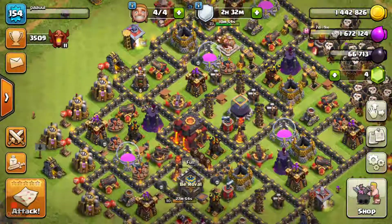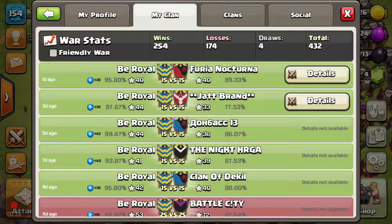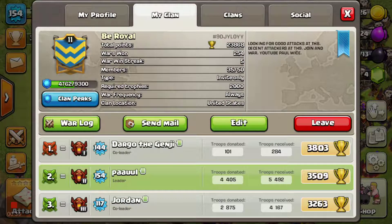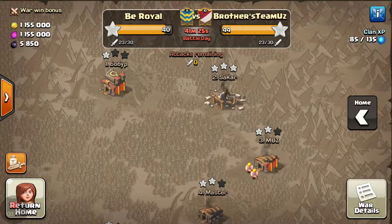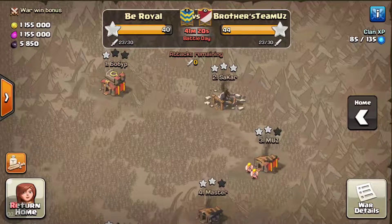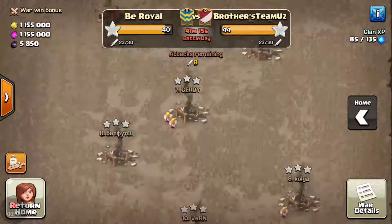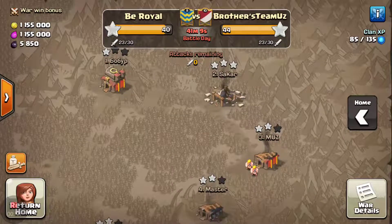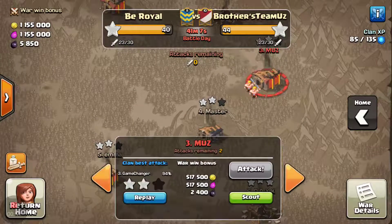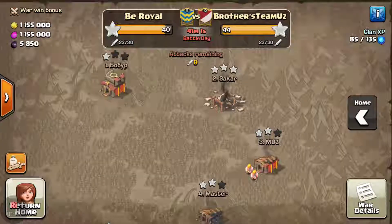Nothing really too exciting going on right now. We were on a 5-war win streak — 5 wins in a row. But that is about to come to an end right here because of this war. My attack on the one guy could have been a 3-star but I kind of failed. Just a few spells away and troop placement from actually hitting it the way I should have. We 3-starred all the way up to the 6 and we got an 85, an 85, and a 94. We hit those 2 Town Hall 10s that were really Town Hall 9s pretty hard but just weren't able to get the 3-stars for the win.